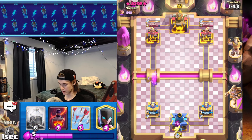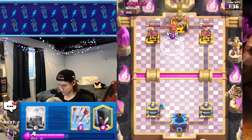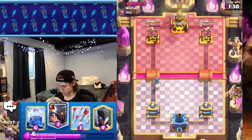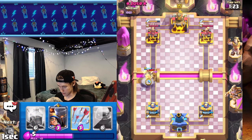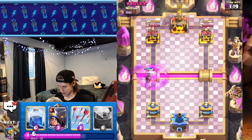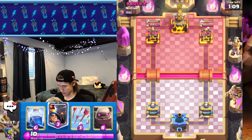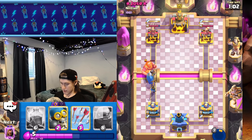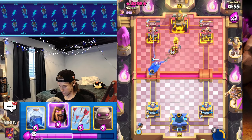Firecracker gets some nice chip damage, unfortunate — I'm just gonna cycle my wizard. Get a void on that phoenix — positive elixir trade right there. Save little prince. I'm gonna block the monk. Nice — he rages up on it. Are you mad, bro? We're gonna wait because he's got archer queen. There it is, we got ability. Take that out, let's cycle our bomber — he goes fisherman, I'm just gonna go wizard.